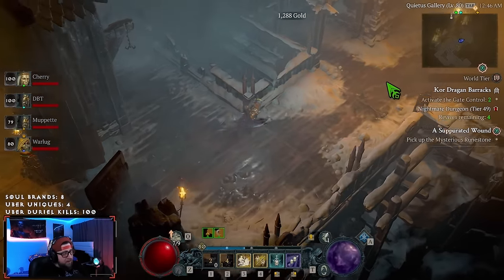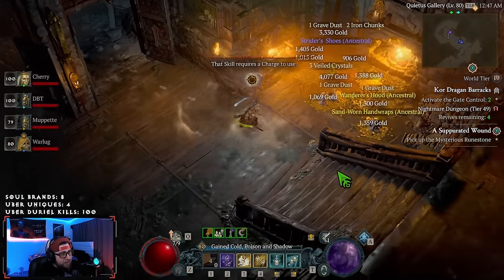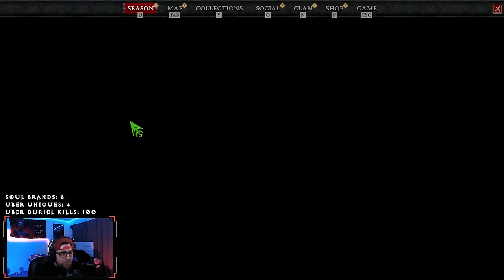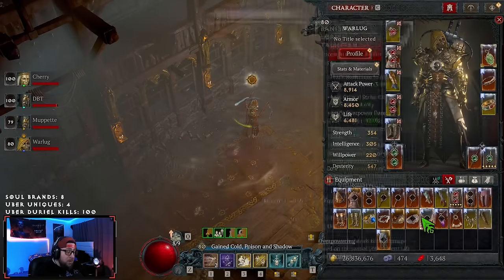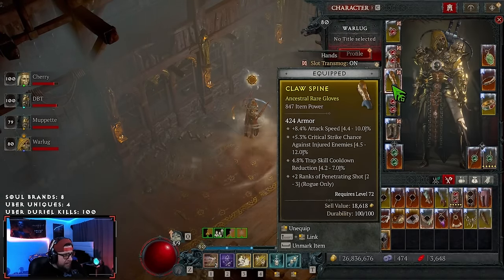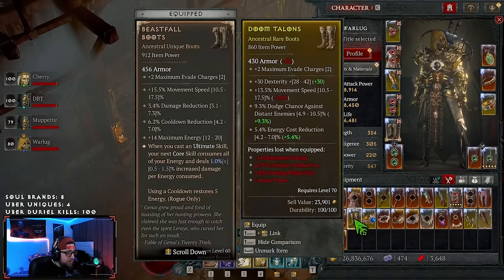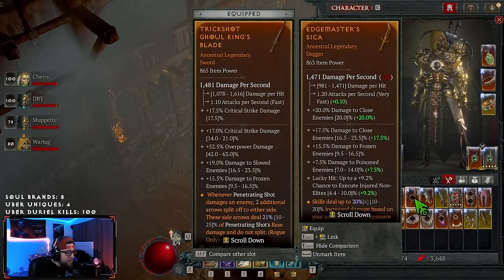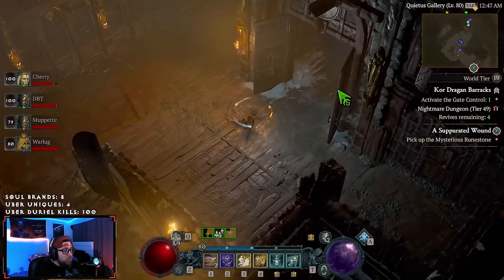One downside of the Lunar Awakening event is that you only get the 50% XP bonus while under the shrine's effect. However, the Season's Blessing called Urn of Enduring Grace boosts shrine effect duration by 50%, which is really nice. You can also find gear pieces that increase shrine duration to further maximize your uptime on that 50% XP bonus — that's a really strong way to extend gains.